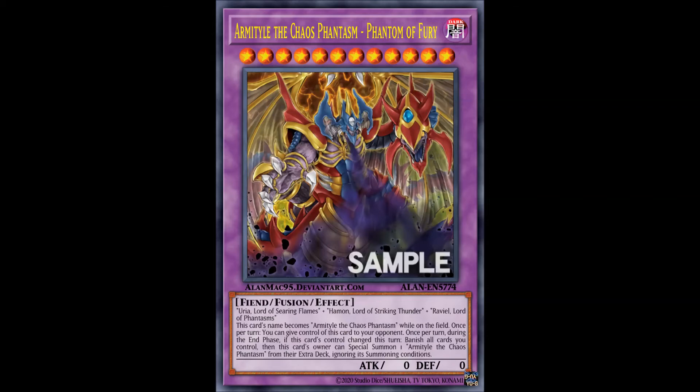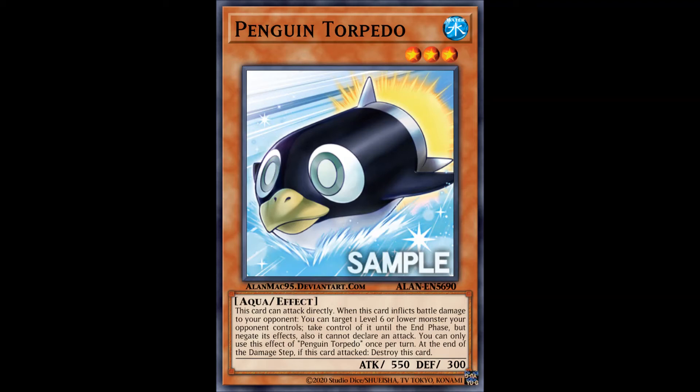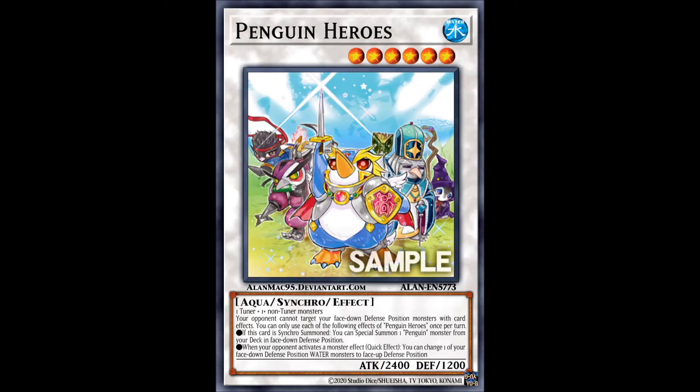Penguins got two new cards worth of support, first of which is Penguin Torpedo — all I'm going to say is, if you crave an effect like this, just run Boralodon Dragon instead. But Penguin Heroes, a level 6 synchro monster out of nowhere, is actually a pretty nice card, since it triggers the flip effects of all face-down defense position water monsters, which are very few and far between, but it does turn Penguin Soldier into one of the more versatile cards in the entire game. Penguin Soldier had a massive impact on the meta, especially during the Necros format, and could even screw over some Burning Abyss players back in the day. Penguin Heroes is a testament to Penguin Soldier's legacy and it might start seeing more play. Great card.